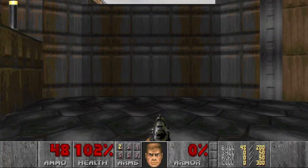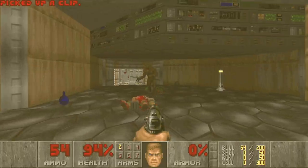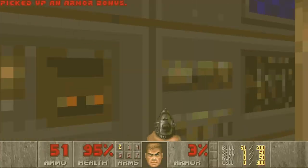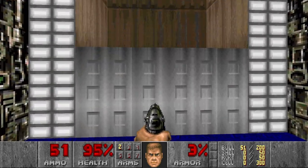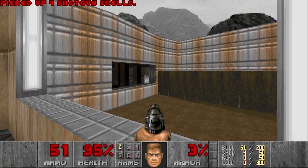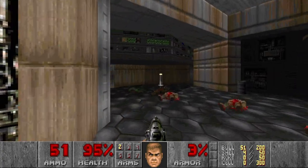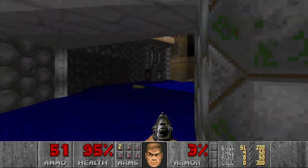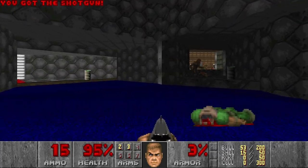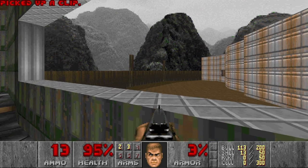This is an elevator bringing me down. I hope I didn't leave any secrets behind. Any secrets here? No. I need some weapons. Let's check this side — it's a lift up, but nothing here except a few shells.